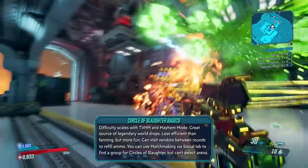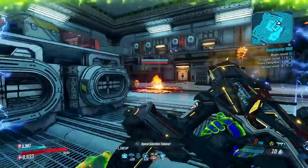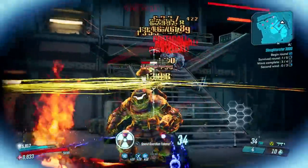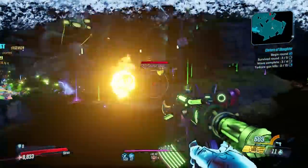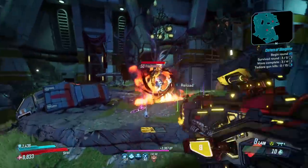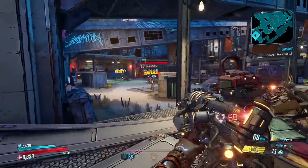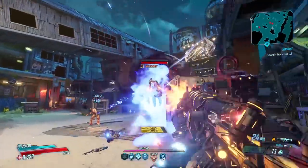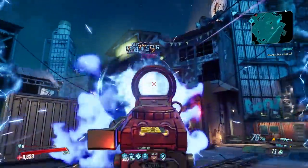Difficulty scales with True Vault Hunter Mode and Mayhem Mode, so if you ratchet up the difficulty you're going to run into more badasses — great for loot, but it makes things more difficult. Because of the amount of badasses that show up in each arena, this is a great source of legendary world drops. So if you're going after something like Lucian's Call or the speed-loading Hellwalker, this is a great area. It is less efficient than targeted farming, but it's more fun because you're actively doing something and moving around, not just repeating a loop of farming one enemy over and over.